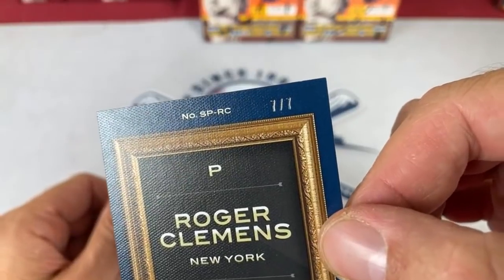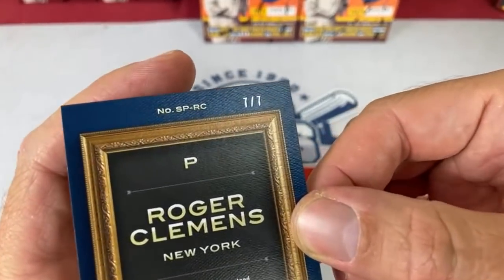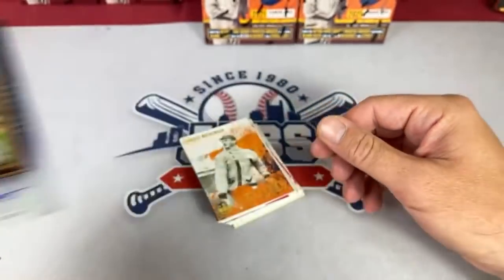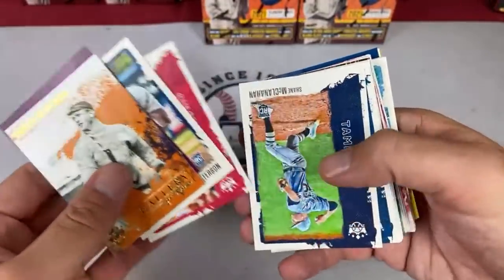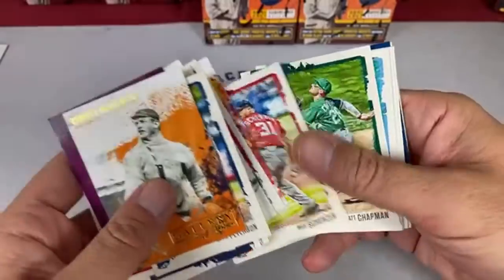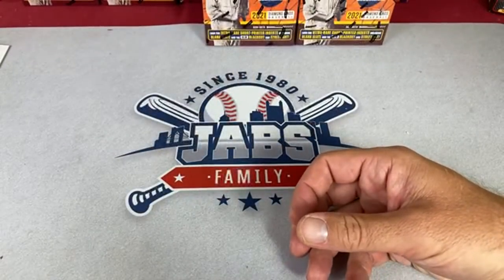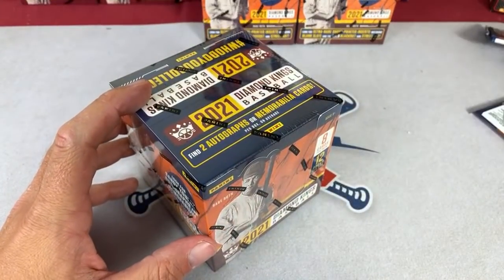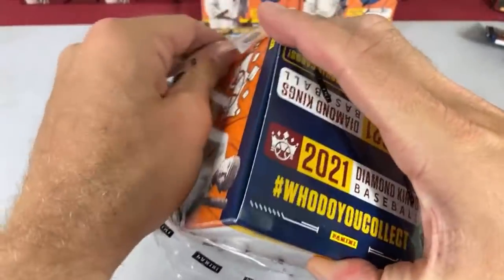Iceland asks if I got re-signed to FanDuel — as of right now, no. But they did say they'd like to have me back; we're just working on a new contract. The Roger Clemens out of seven is probably going to be the hit of the case. A lot of people hate Roger Clemens — Sumpton jokes about a redemption for a used needle. Of course, Roger Clemens was allegedly a juicer and had his trainer Brian McNamee inject him with steroids, or so the story goes.